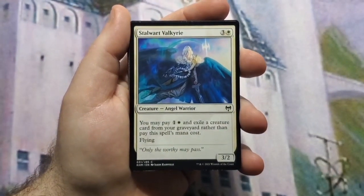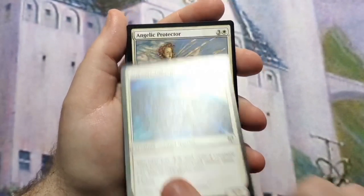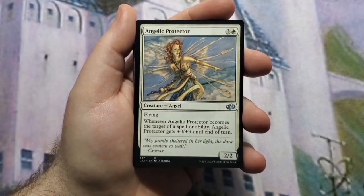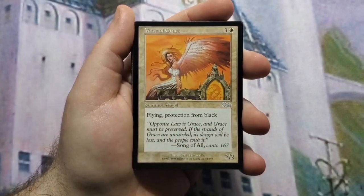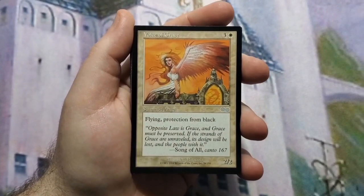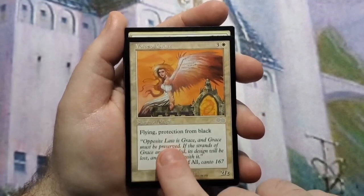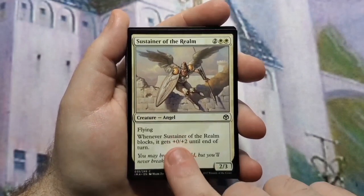Stalwart Valkyrie is a 3/2 flyer with an alternate casting cost of two mana plus exiling a creature card from your graveyard. Angelic Protector is a 2/2 flyer that gets a bigger toughness whenever it's targeted. Voice of Grace is a 2/2 flyer with protection from black, so you eliminate a lot of spot removal with this card.